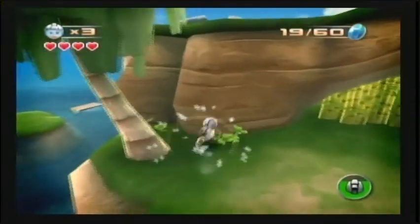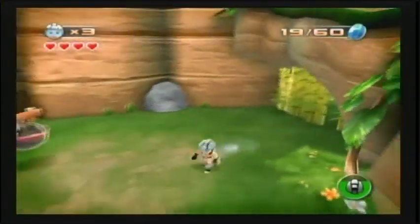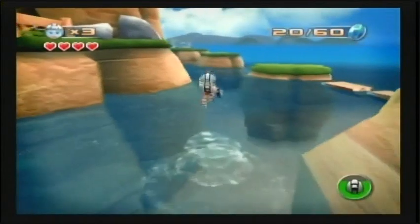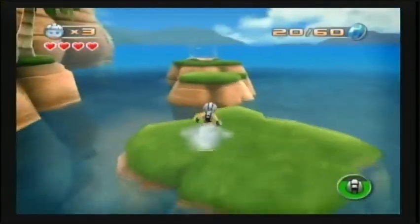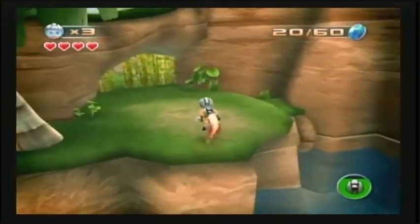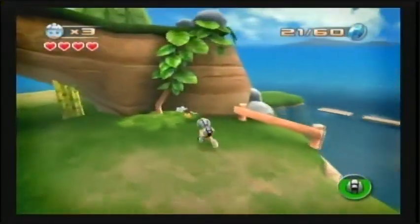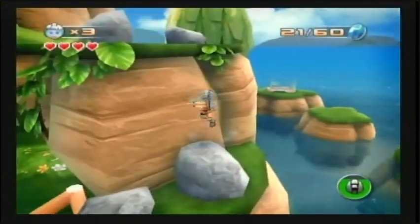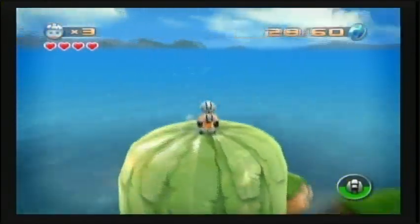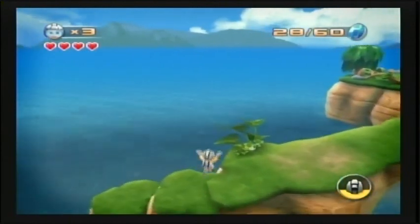We have some more cells here. I fell in the water — let's make our way back. This is really fun. When you defeat enemies, their parts fly everywhere. When I defeated that one enemy, the cell actually ended up falling in the water, so just be aware of that — it can happen.